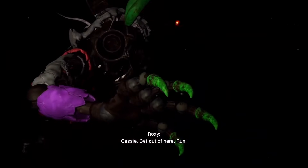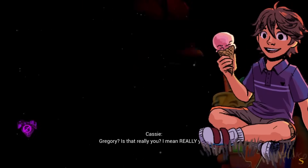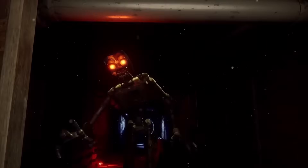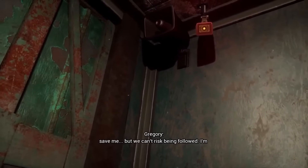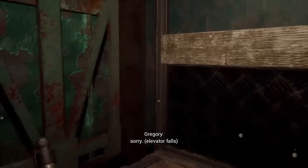But after Roxy rescues Cassie, the real Gregory contacts Cassie through the walkie-talkie and tells her to follow his instructions. After the Mimic defeats Roxy and begins to chase Cassie, Gregory gives her specific instructions on how to navigate her way through the caves and how to escape the Mimic. She is ultimately successful when she reaches the elevator, and there the real Gregory reaches out to her once more. He tells her he understands what she did was for him and that he's sorry, but they can't risk being followed — till Gregory cuts the elevator making it fall.